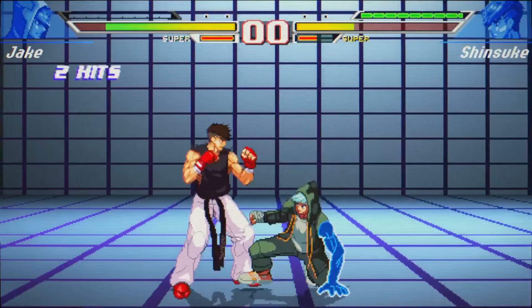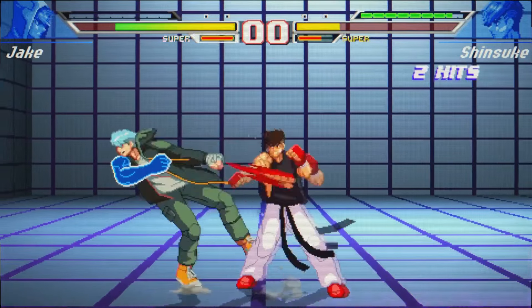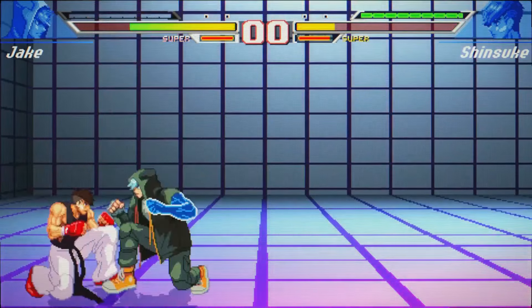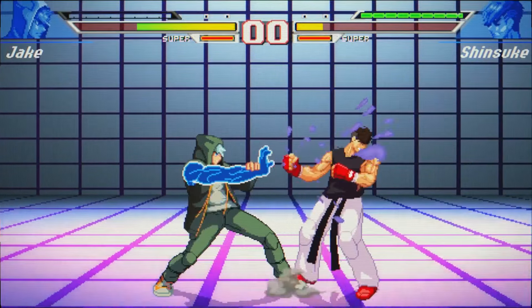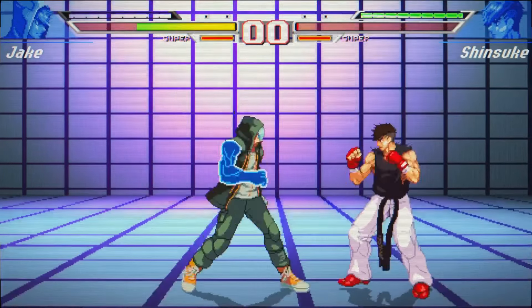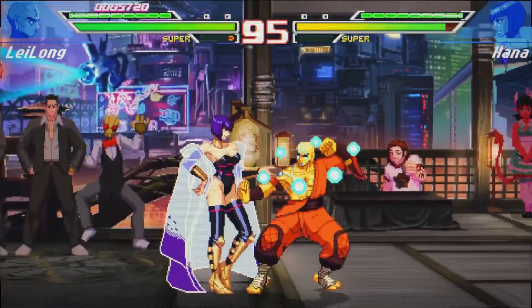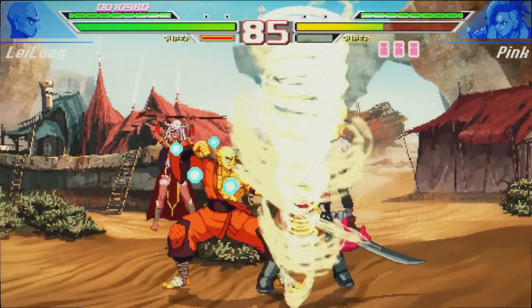With simplified controls, including light and heavy attacks for punches and kicks, the learning curve isn't overwhelming, though mastering combos and the rush gauge system adds a rewarding depth. The rush system allows players to unleash faster movements and extended combos for a brief time, making for thrilling strategic combat. While there are minor annoyances like environmental obstacles in some stages, these do not ruin the overall experience.